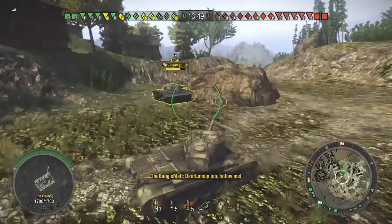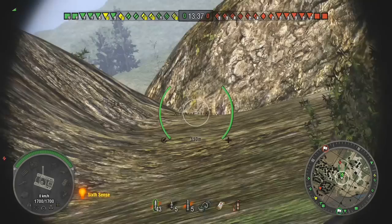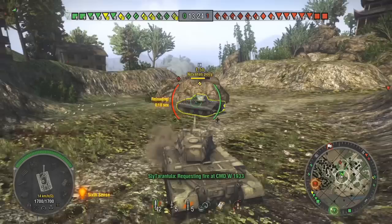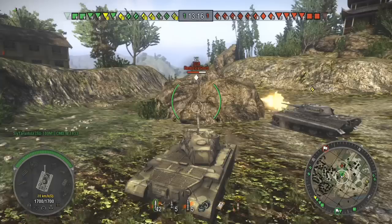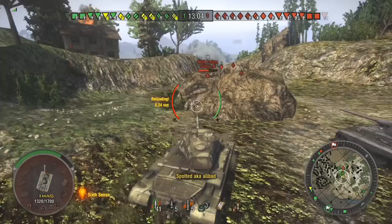I'm trying to reposition to get the same line of sight as Nirvana's Polly. He hits that M46 Patton pretty good and it just backs right off. So I figure if I stay here and something else pokes out, great. That IS-8 poked out and I'm lucky he missed. Looking back, that was actually a dumb thing for me to do, because I was still spotted — they knew where I was. They could just peek out and snap a quick shot off knowing where I was, and I wouldn't know exactly where I needed to aim to hit their weak spots. The T29 gets whacked by Nirvana's, and this M46 figures he can try to rush — doesn't really work out for him.